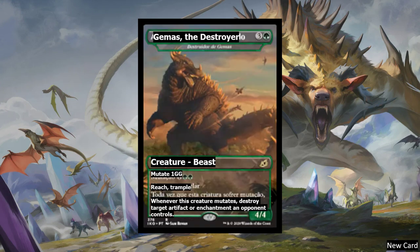Next, we have Jemus the Destroyer — this is translated, so the actual card will be named something different. It's a creature Beast with Mutate, one green green. It has Reach and Trample. Whenever this creature mutates, destroy target artifact or enchantment an opponent controls. So if your opponent's playing artifacts, you can turn your mutating into removal for that too. It looks like there are going to be a lot of cards that allow you to turn mutating into actual effects, which is what it needs to be able to actually be good.